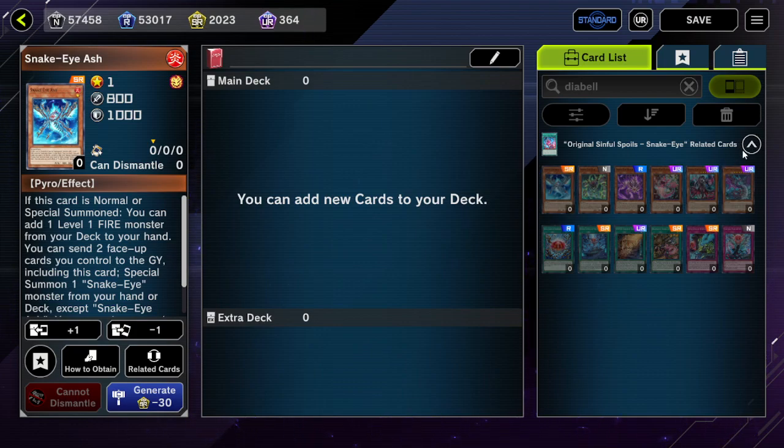Against just four copies of Kurikara — assuming your opponent's running one in main deck — that kind of hurts a bit.